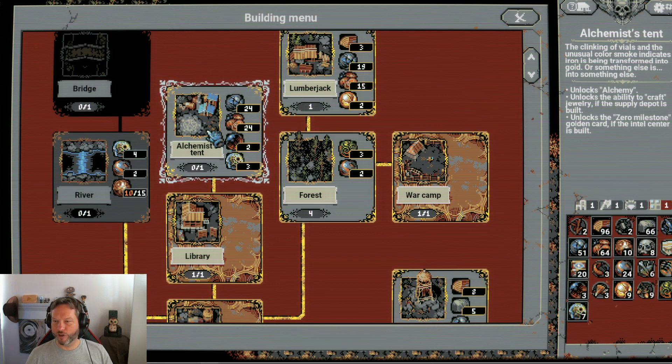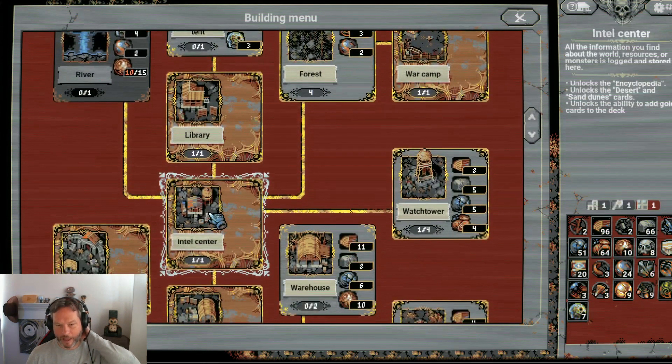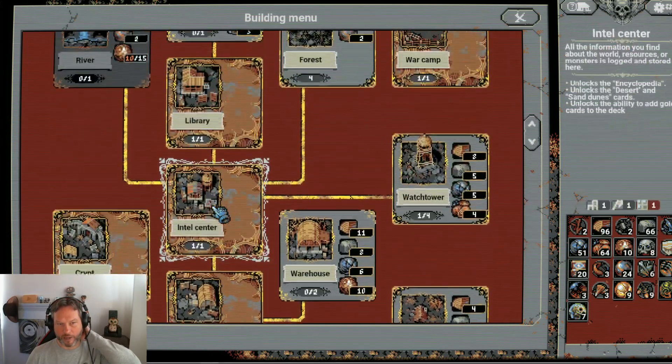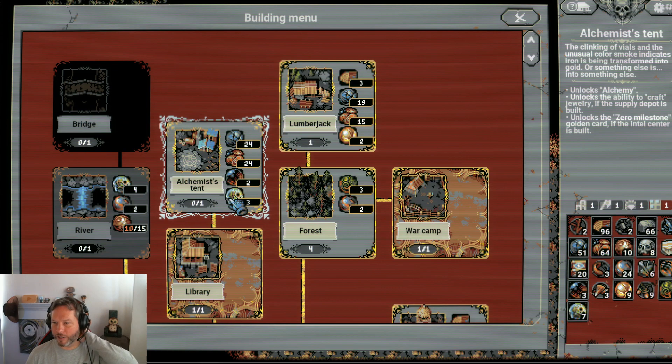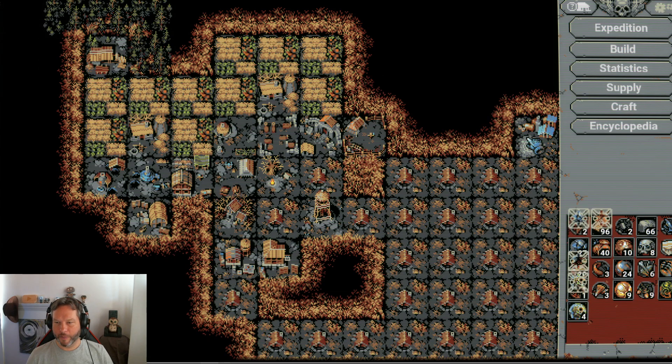It unlocks the ability to craft jewelry if the Supply Depot is built. Yes, it is over here — the Supply Depot. Yeah, of course I have it. And what else does it do? Unlock the Zero Milestone Golden card. Okay, so let's do this. It's the first time for me. Boom! I'll put it here in the corner. Why not? Boom.